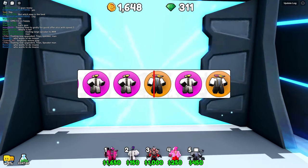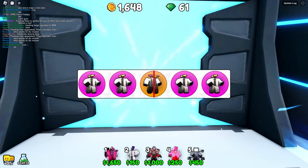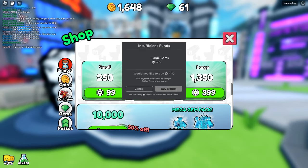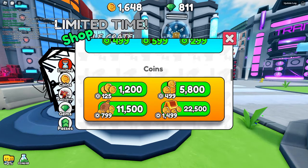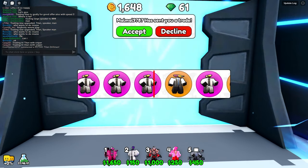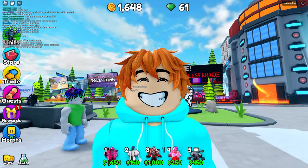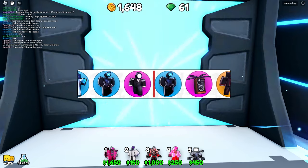We still have two more crates to open. This is our last crate — come on, just the mythic, I don't even care about the godly anymore. And we got nothing. We're buying more gems — this is literally all I have and I am not buying more Robux. Opening three and — wait, I thought I got it but I was looking at chat and someone else got it.